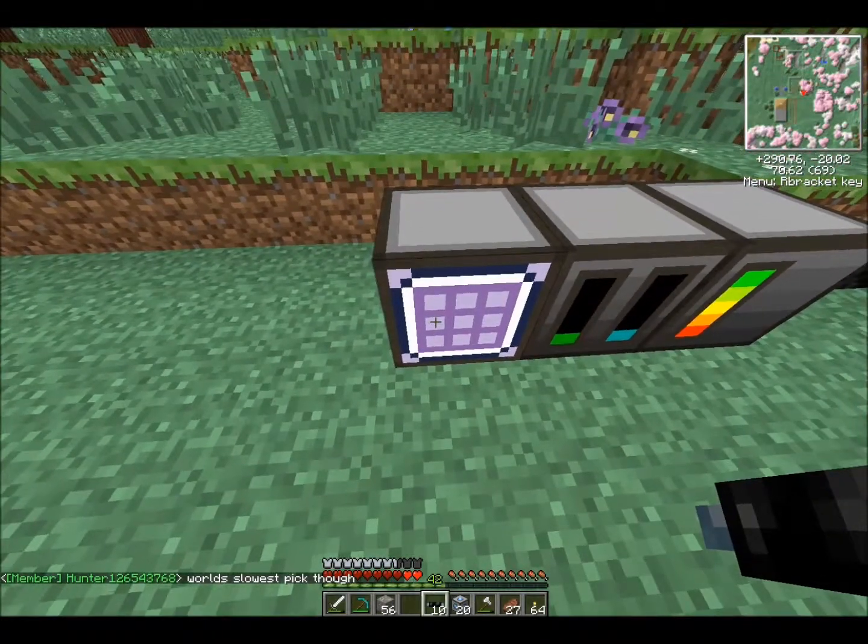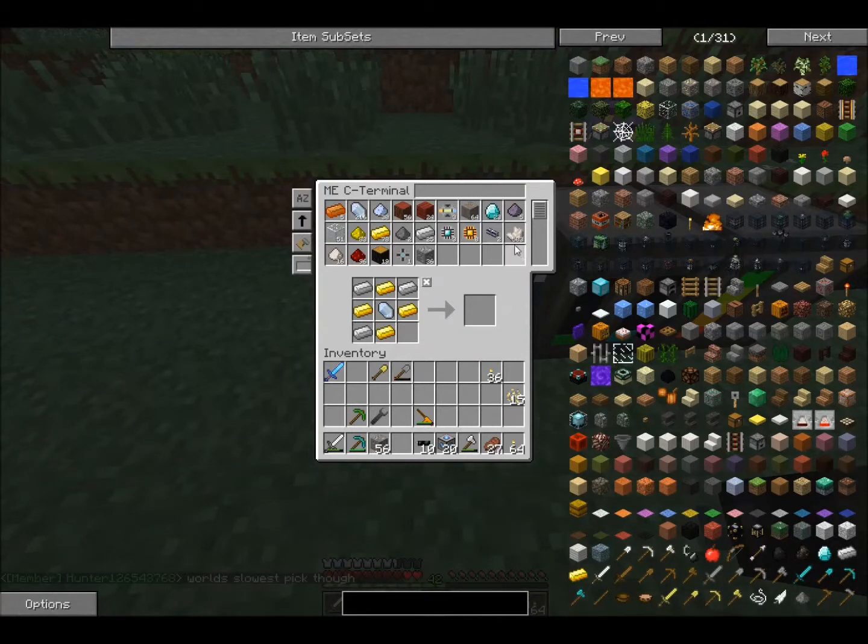Just to show you — this is a crafting terminal, which is another thing I created. This allows me to access my inventory which is in that drive. As you can see, I've put a lot of my items in here.